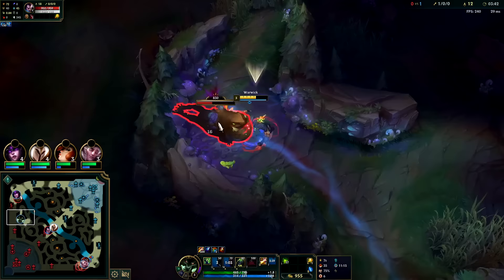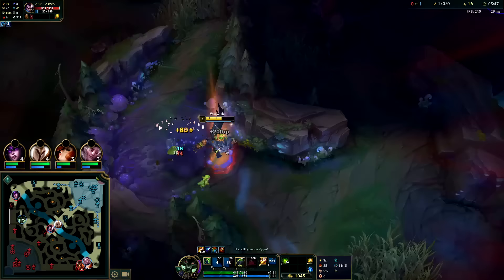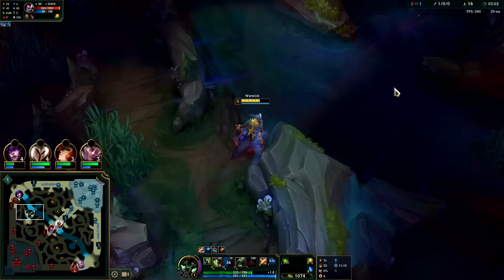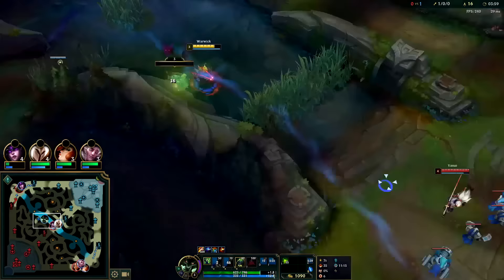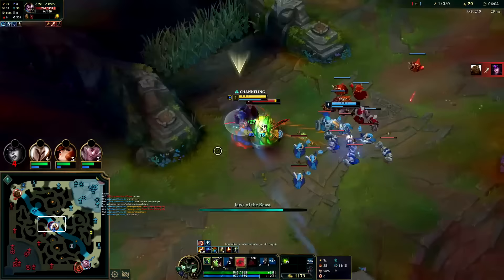We'll play for the scuttle here. Your first back on Warwick - if you can afford Tiamat that's totally fine, but if you can't you can pretty much always afford Bami's, which is why I play Sunfire so much on Warwick. It's affordable and incredibly consistent. Another point into W, auto, Q through.